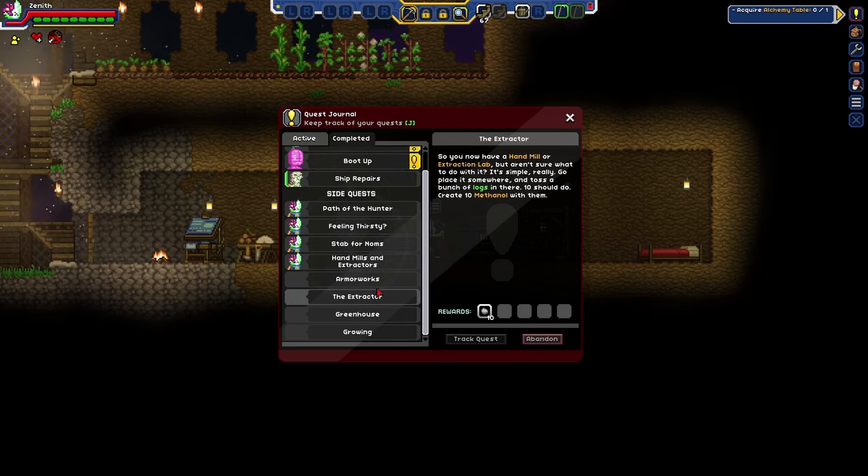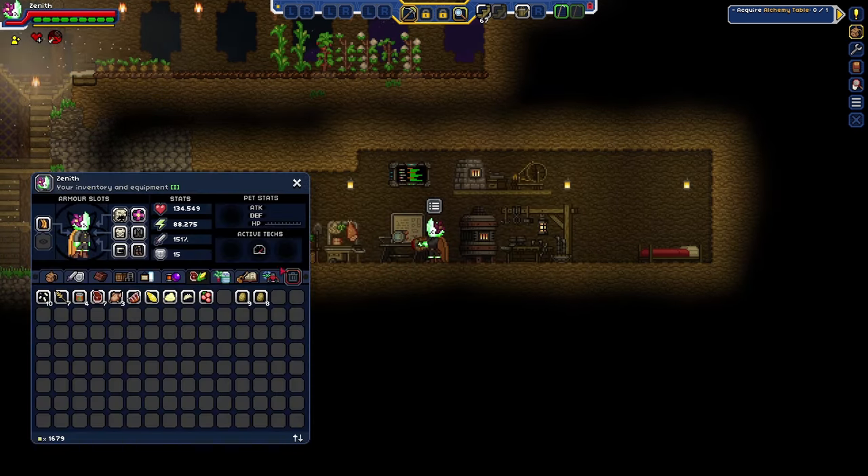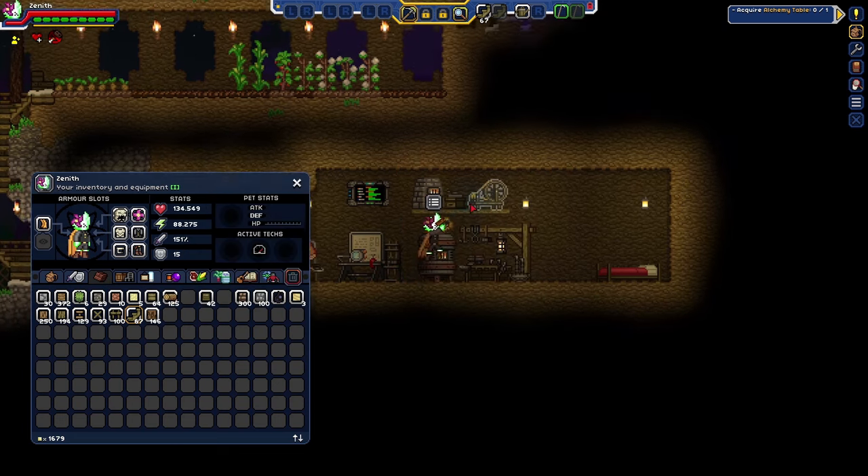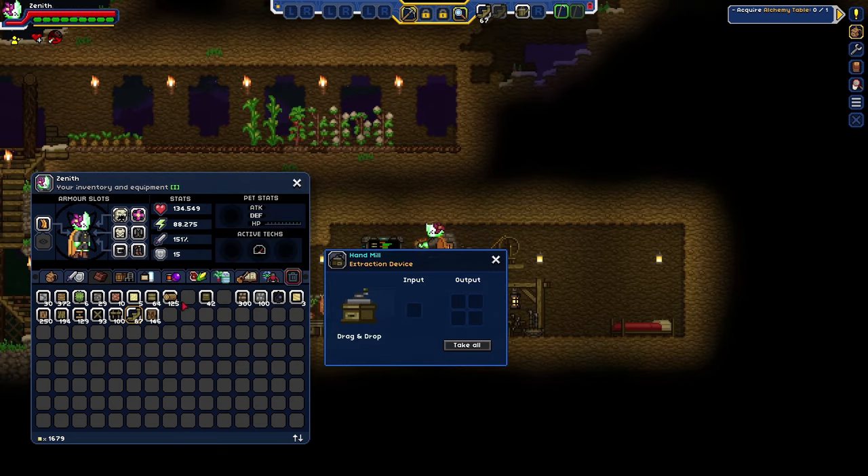The extractor! You have a hand mill or extraction lab, but I'm not sure what to do with it. Simple, really — I'm going to put some logs in. I forgot to write a note for myself. Ugh! Why did I forget to write a note? That's terrible! I thought we did this already. Oh, it's by twos — two by two by two. Nice.